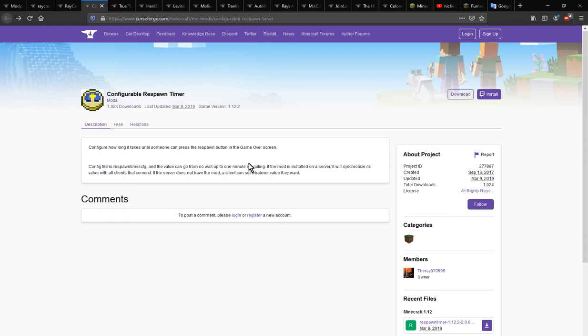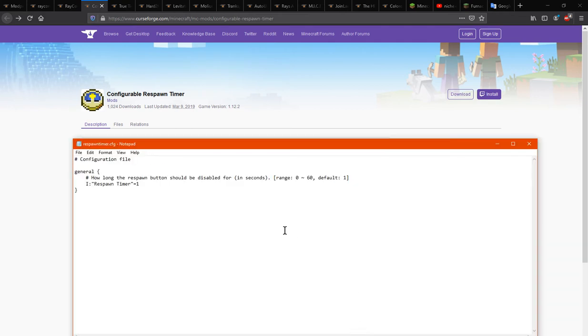This is a mod that adds the ability for you to change the respawn button for the game over screen before it appears. What you want to do is get access to the config that adds the option to change the time in seconds, not ticks, for it to display the respawn button.